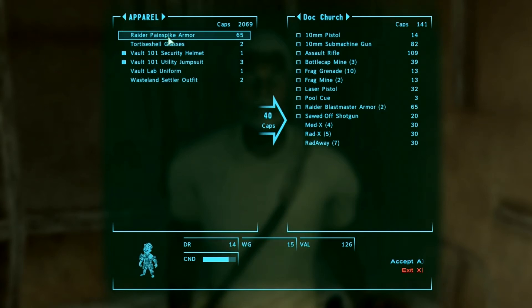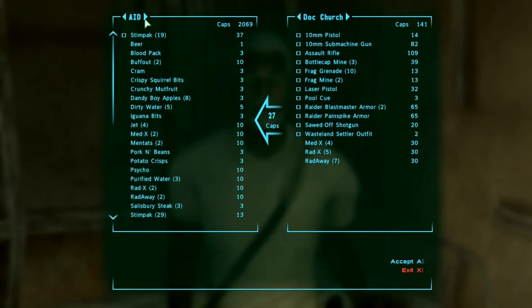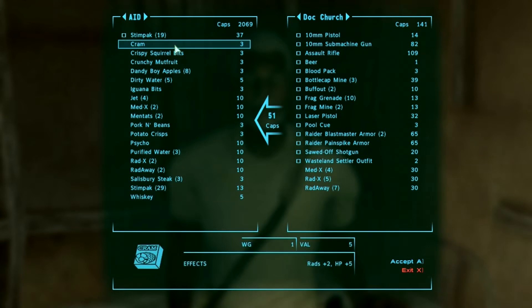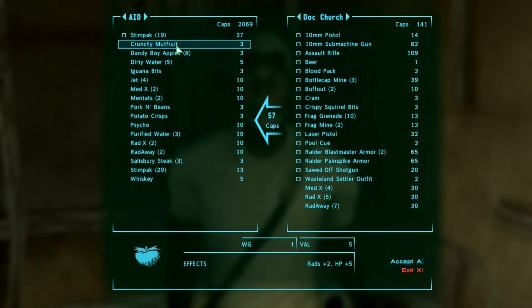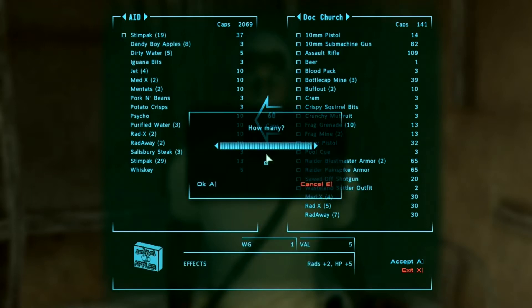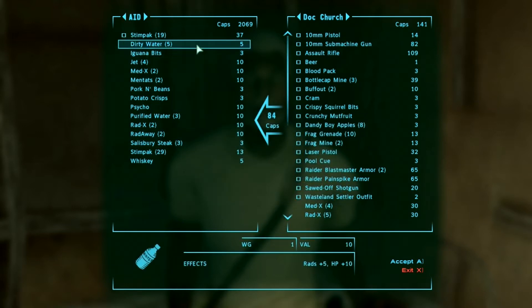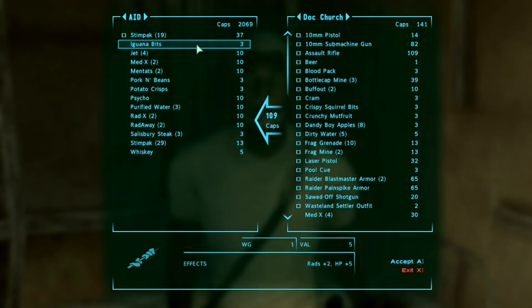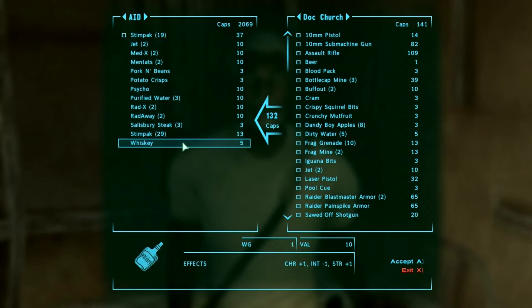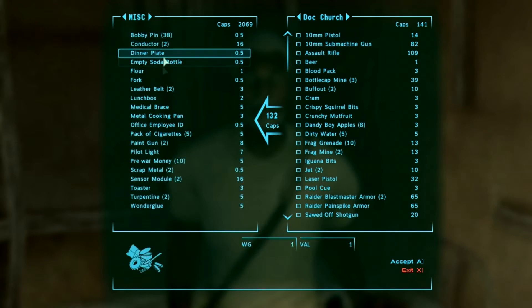Stuff is ready and we aren't even started to scratch the surface of what I need to get rid of. I can get rid of all of this now because I've deposited everything that I need. It has nine caps left, so if we get rid of something, it must be something we can get rid of for nine.